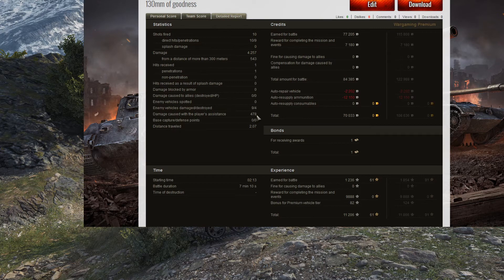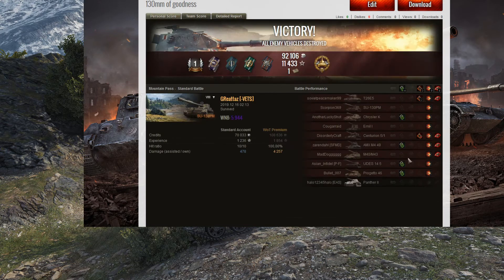Nine vehicles damaged, four destroyed, and over 478 kilometers traveled. Since this is a premium vehicle, I got 77,000 credits plus another 7,000 for rewards, missions, events, and personal reserves — so 84,000 total. Only 2,000 repair, as all premium vehicles are cheaper to repair. No premium ammo was fired, so I only had 12,150 spent, coming out with 70K — really good credit-wise. My one bond came from High Caliber. Base experience was 1,236, with bonuses for rewards and missions of almost 10,000, plus 82% premium vehicle bonus, giving me over 11K experience total — all going into crew training for my tier 10 Russian TDs.